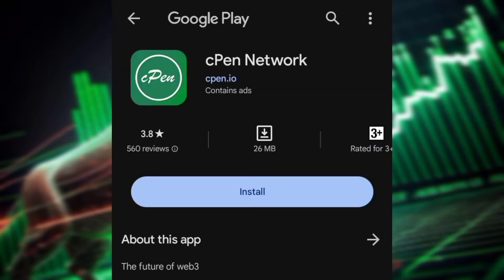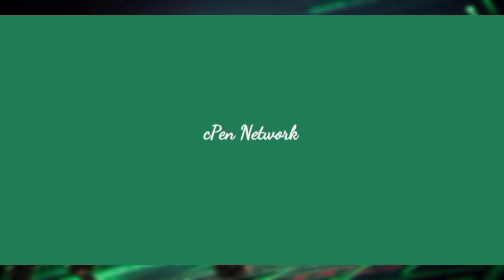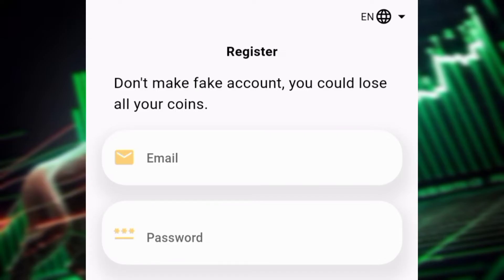Go to the hub store to download the hub. Click on the install button and after installation click on the open button to launch the app.